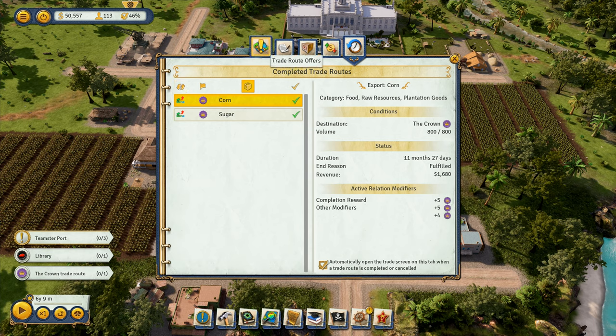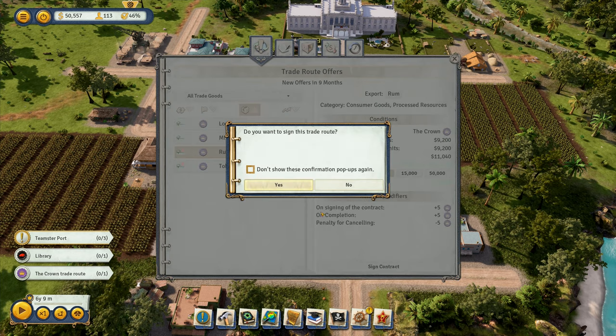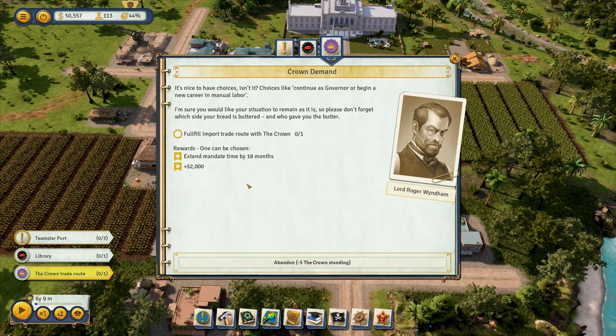I've completed another trade route. I've done the corn one. I've got logs, milk, rum, tobacco — so I'll do a rum one right here. 20% above standard. Just going to do 2,500 — I'll sign that contract right there. Yes, for rum. Crown trade route — fulfill import trade route. Import trade route.